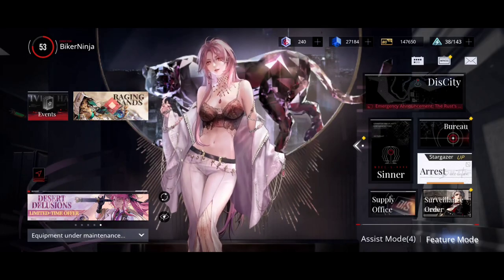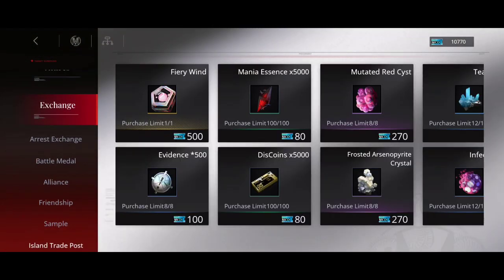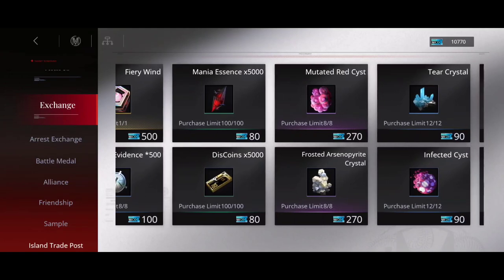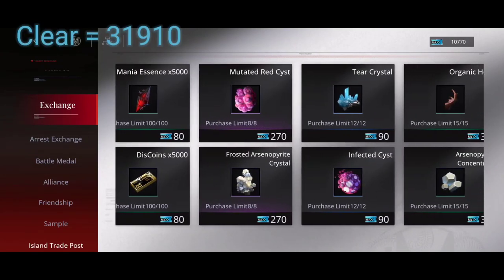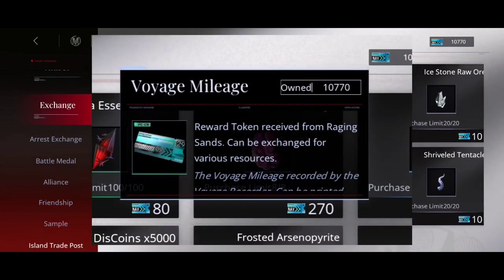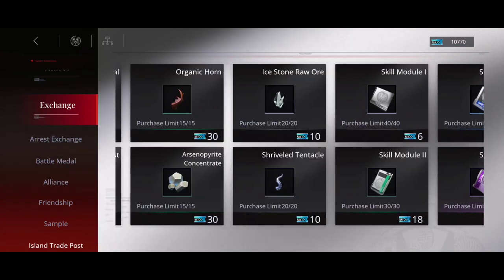Today we're going to be nerding out and calculating if it's possible to clear out the shop. The first thing you need to know is how much exactly it costs to clear out the shop. In order to get all of these resources, you're going to need to accumulate 31,910 event currencies. The currency is called Voyage Millage, but I'm going to be calling it currency from now on.